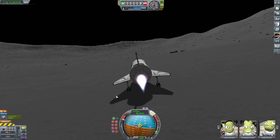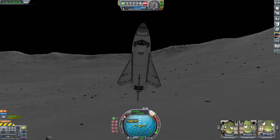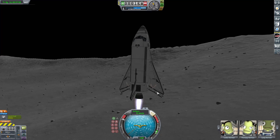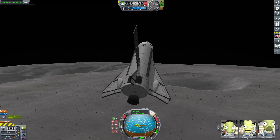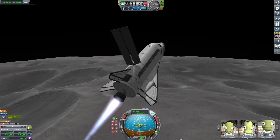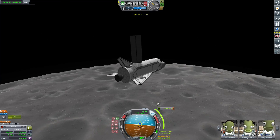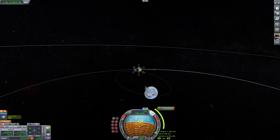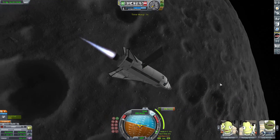Now we can throttle the Wolfhound engine back up and get back into the air, heading back to lovely Kerbin. Almost running into the side of the crater because I flipped over too much, but we can power our way out of here and get set up on a return trajectory. We'll circularize, do a few aerobrake passes to get ourselves captured and semi-accurately target the KSC. There's aerobrake pass one and then aerobrake pass two completed, with our apoapsis at just over 80 kilometers.